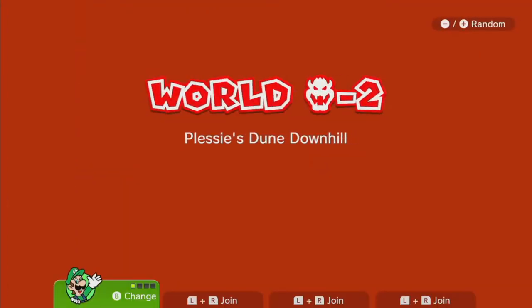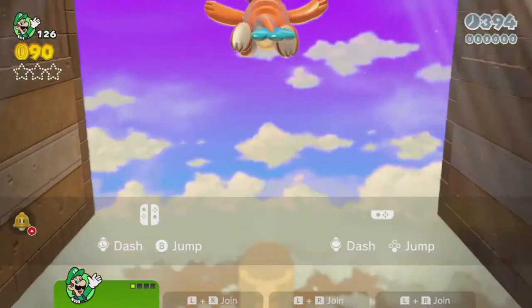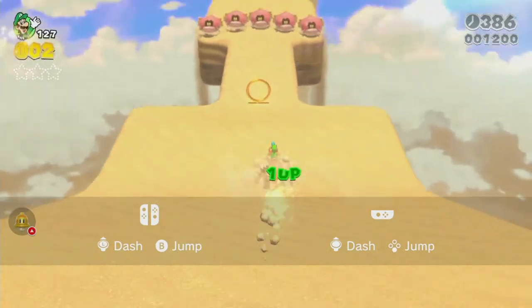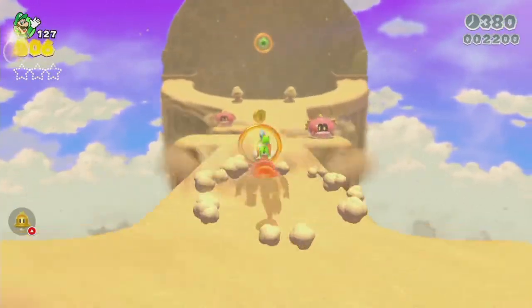There are a couple of secret hidden spots that people probably don't know about. I know about a hidden series of stars you can pick up. This level will start with a much harder Plessy battle, and this time around it's pretty easy to miss some coins if you're not careful.